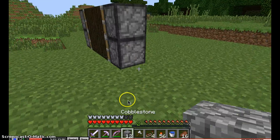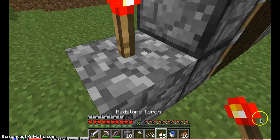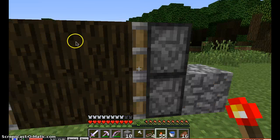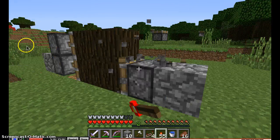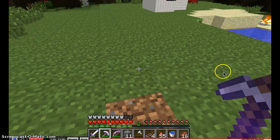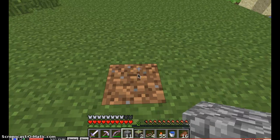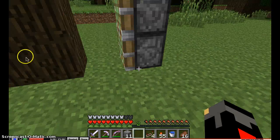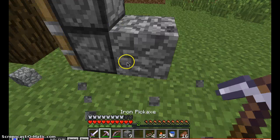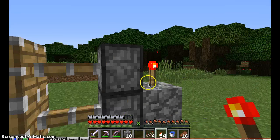First of all you want to place it right there. Then you want to place your — let's go to it there. I'm sorry, I have not made this in a while. Let me just replace these. See, now my scroll wheel — okay. That, and there. That, okay. And then that. So since these are sticky pistons they'll pull back.